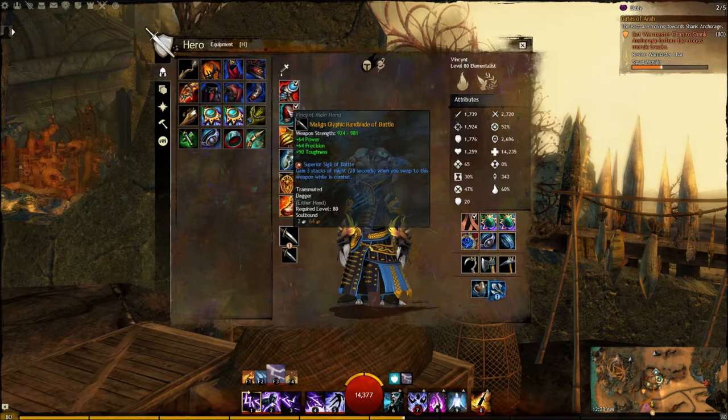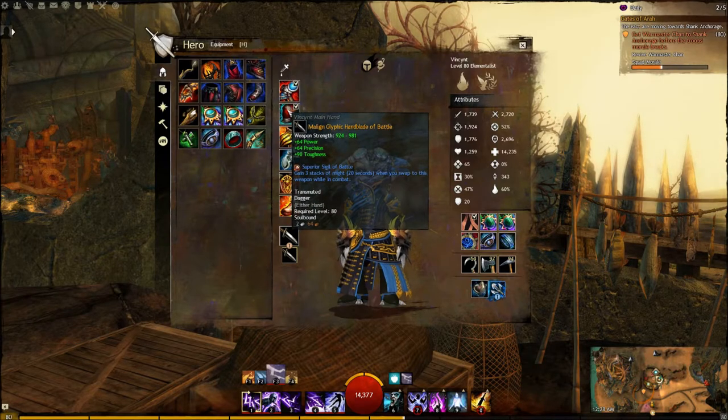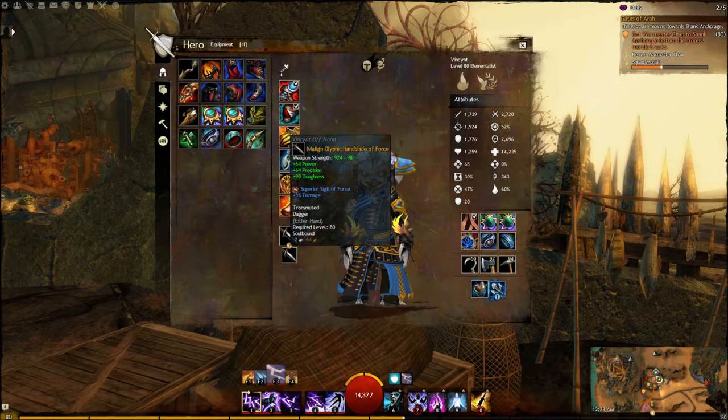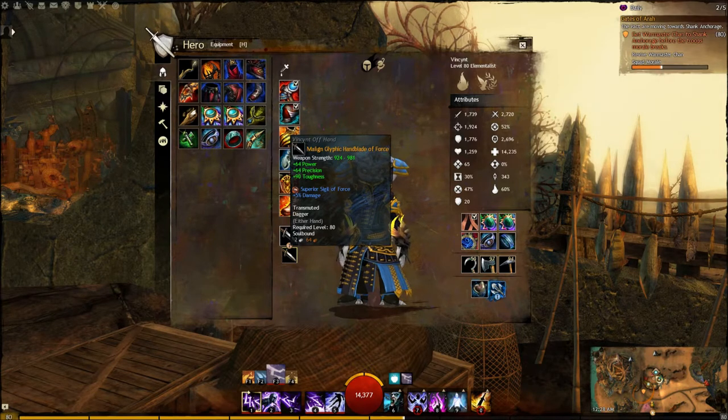For my weapons right now, I've got two daggers equipped, and for those I'm running Knight's daggers. In the first dagger, I use a Sigil of Battle, which gives me three stacks of might whenever I swap to this weapon in combat. This is really important, because you're going to be swapping attunements constantly. And as an Elementalist, that's very important — you're always switching your attunements. In my offhand, I use a Sigil of Force, and it gives you a straight 5% increase to your damage.